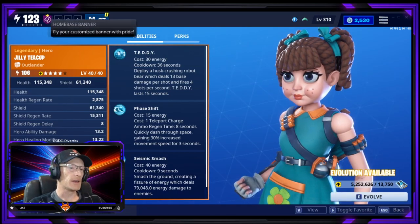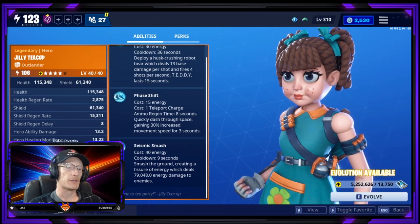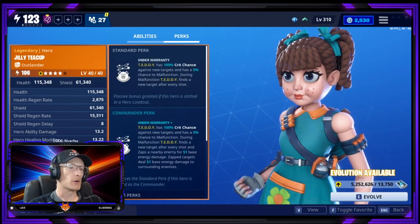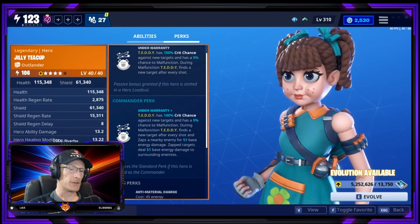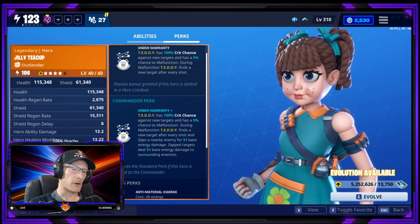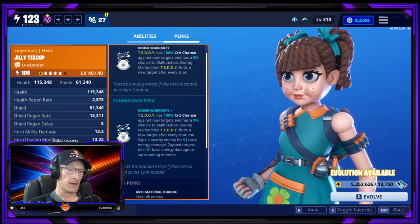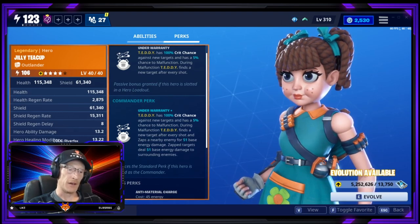So, Jilly is an Outlander, and she does have the Teddy, Phase Shift, and Seismic Smash abilities. Her Commander perk — Teddy — has a 100% crit chance against new targets and has a 5% chance to malfunction. During malfunction, Teddy finds a new target after every shot and zaps a nearby enemy for 51 base energy damage.